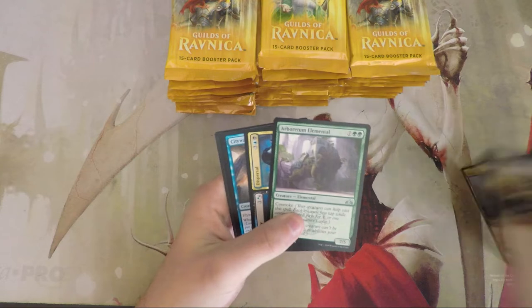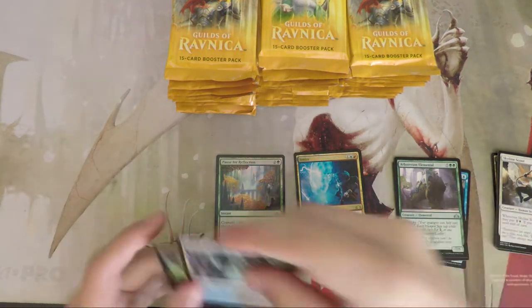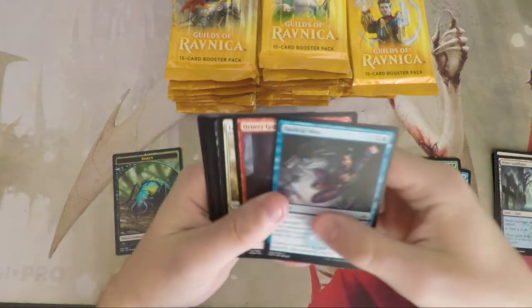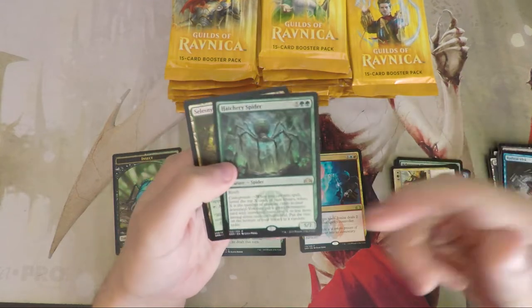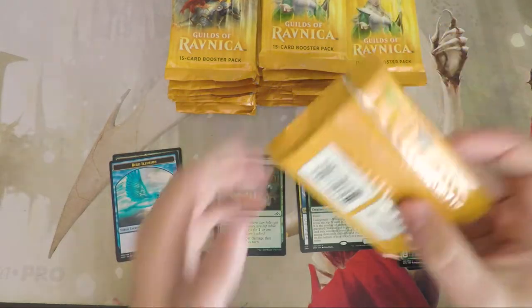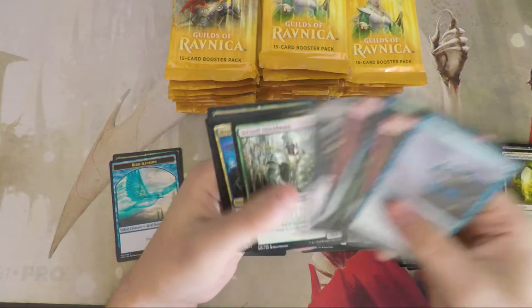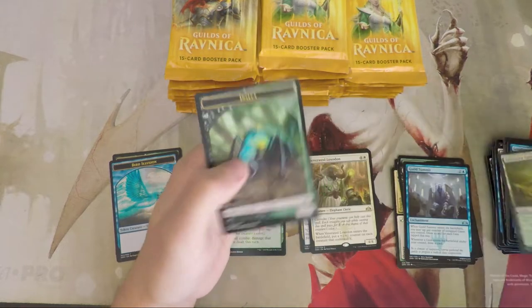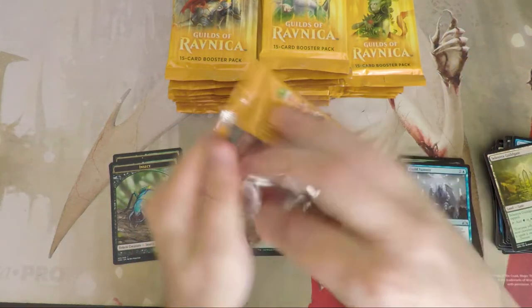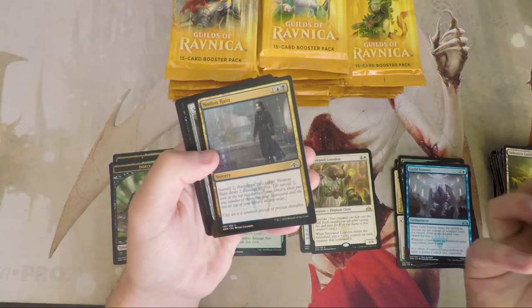Our first rare is a Pause for Reflection — kind of cool. We're really excited about this set. There's a lot of podcast content to cover, so go back and check that out. Hatchery Spider is awesome in draft — I played it in my Golgari deck and it was incredible. In terms of long-term value, Assassin's Trophy is sitting at the top. It's a great card and some people are calling it the replacement for Abrupt Decay.